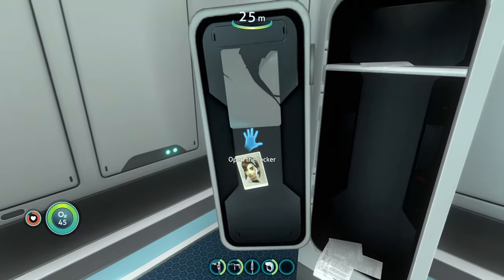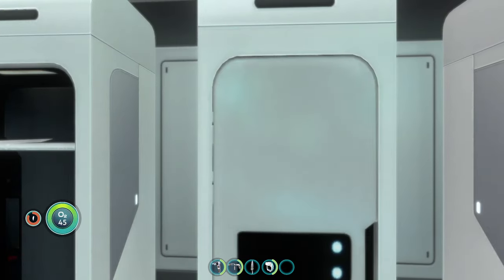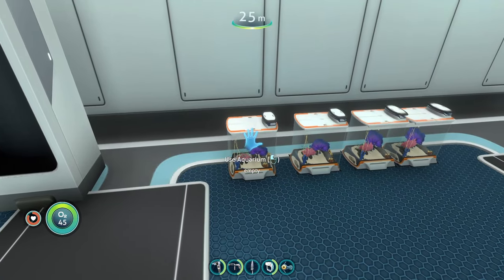It's nice that these Degassi-style lockers were added because they look cool, though it would be nice to change the interior image on them. Each locker has its own storage, so you can set up a storage room with them, giving you more options beyond the base game lockers.